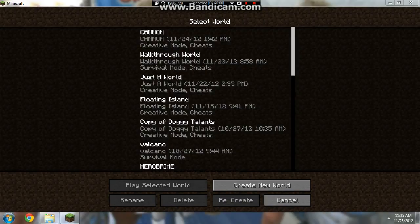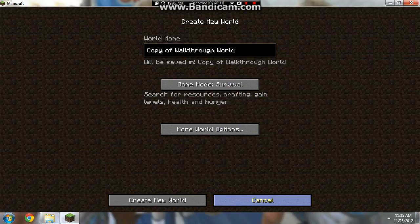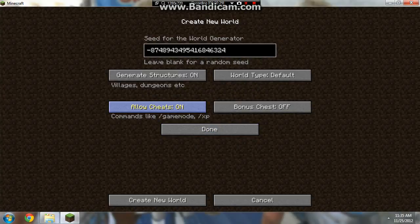Hello, and today we will be doing a walkthrough by Kyosuke 200. Today I will be doing single player, and along the way I will be doing multiplayer co-op play. So let's recreate this world because I've tried to record this plenty of times before but it has never worked. Today we're going to use the cheats, just in case if we need a little help along the way, and we're going to use the bonus chests.